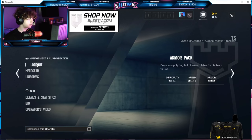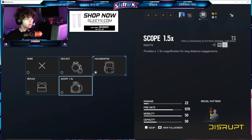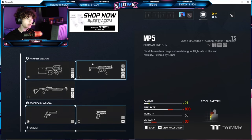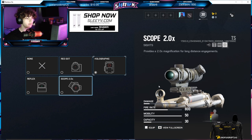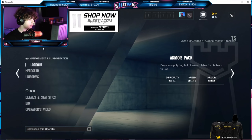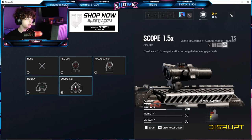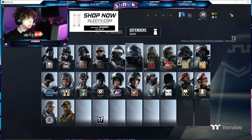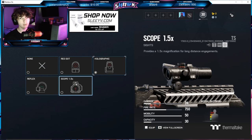Going on to Rook — on the P90 you've got the new red dot, the old holo, and the 1.5x. The ACOG has been removed. For his MP5 he now has the 2.0x zoom. So if you want a higher zoom level on the MP5 you'll need to play Rook over Doc. All shotguns have no optic changes. For Kapkan — on his SMG he's got the addition of the 1.5x zoom and no other changes. His shotgun remains the same. For Tachanka — same change as Kapkan: the 1.5x zoom and the other default scopes.